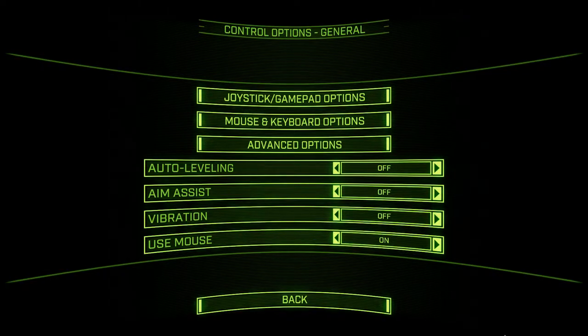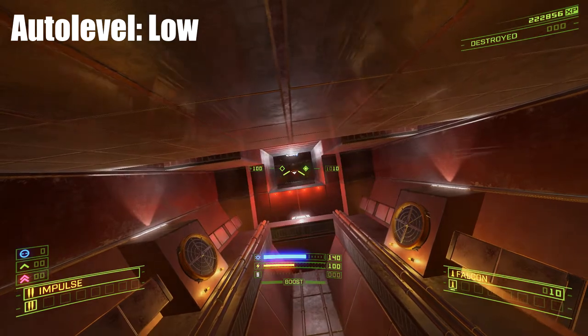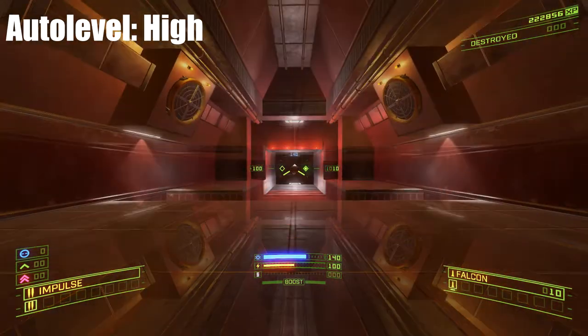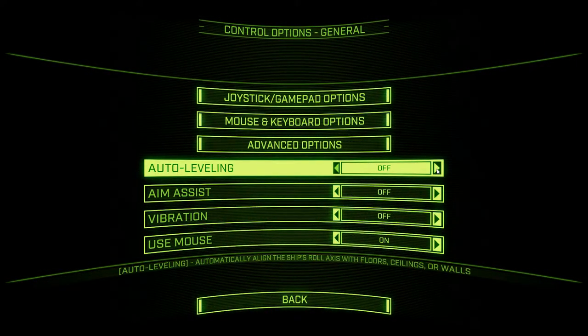We're just going to worry about these four first. These are pretty basic navigation and combat options you can set. Auto-leveling will snap you to either the floor or ceiling. These options all have to do with how far away from the floor or ceiling you're rotated from that it will snap you back to, and how fast it will do so. So very high auto-leveling will not wait to put you back on the floor or ceiling — it pretty much glues you to one of those two orientations. I typically fly with it off, but I have a ton of experience in these games. There is absolutely no shame in using this, especially when you're first getting your space legs. It's really helpful with navigation to know sort of where the floor and ceiling are, and once you get more confident in moving through levels and combat in space, you can dial that back to nothing if you so desire.